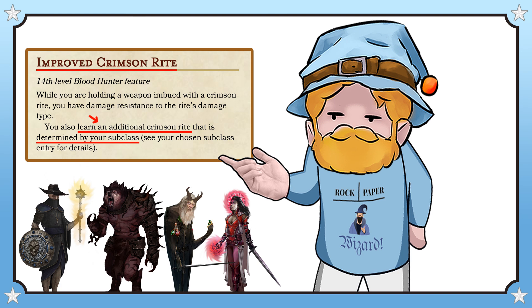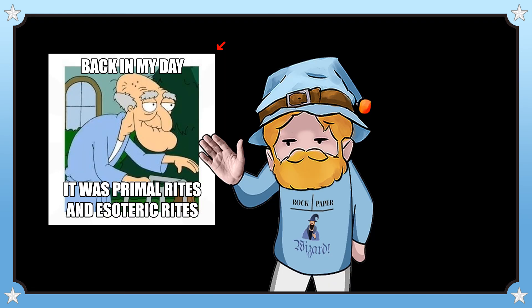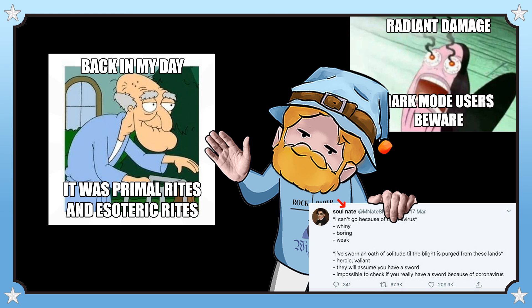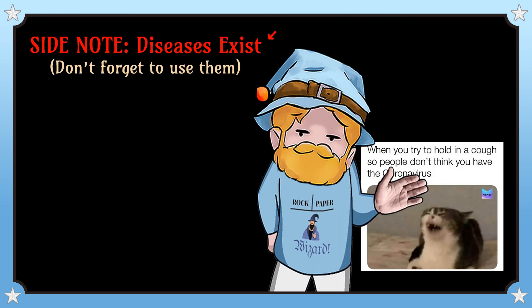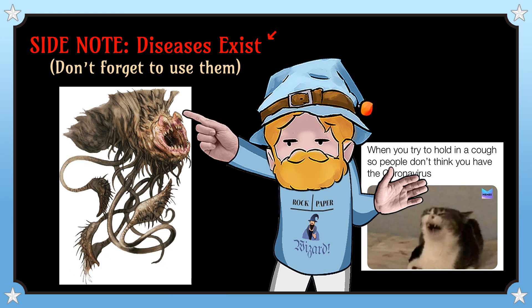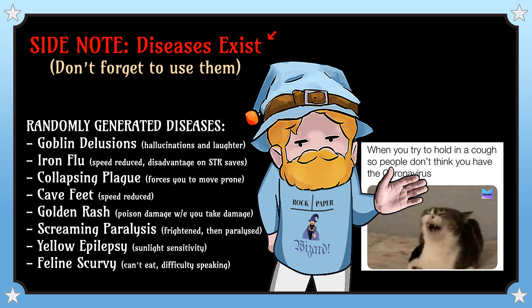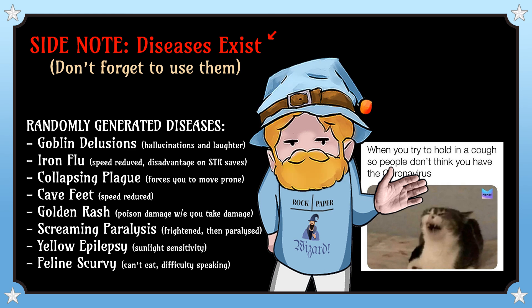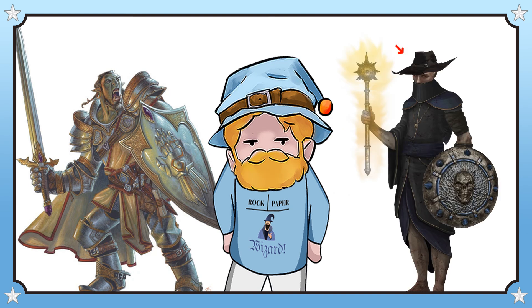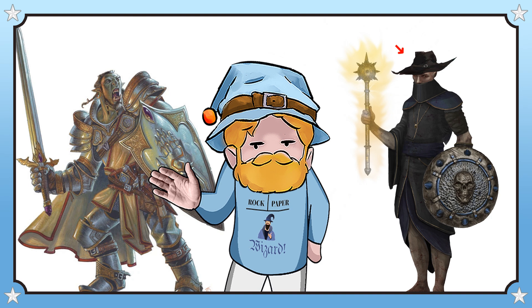Because I wanted the 14th level Crimson Rite to be tied to your subclass, Rite of the Dawn has been moved into the slot previously occupied by what Matt once called your Esoteric Rite. It is still in contention for a top two best damage types in the game, and it also grants you immunity to disease while it is active. As a side note, DMs, please don't forget that diseases exist — especially when fighting against things like undead, jungle monstrosities, or horrific aberrations. There are all sorts of major and minor disease effects you could put your players in danger of contracting once in a while. Paladins and, in this case, the Ghost Light have features that help with this, so they need to feel like it actually matters occasionally.